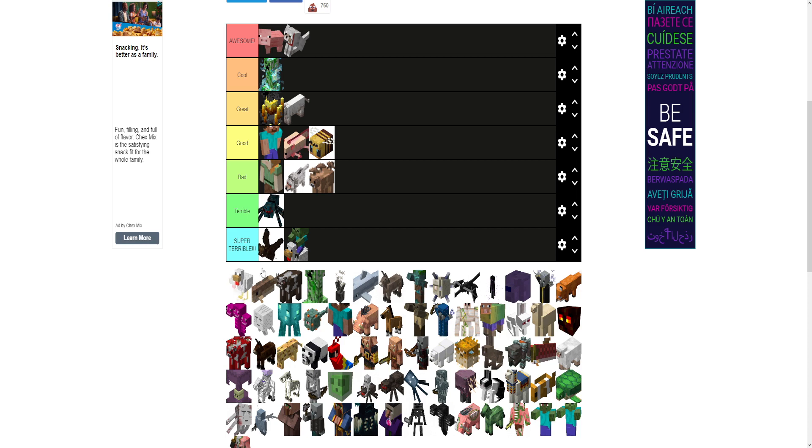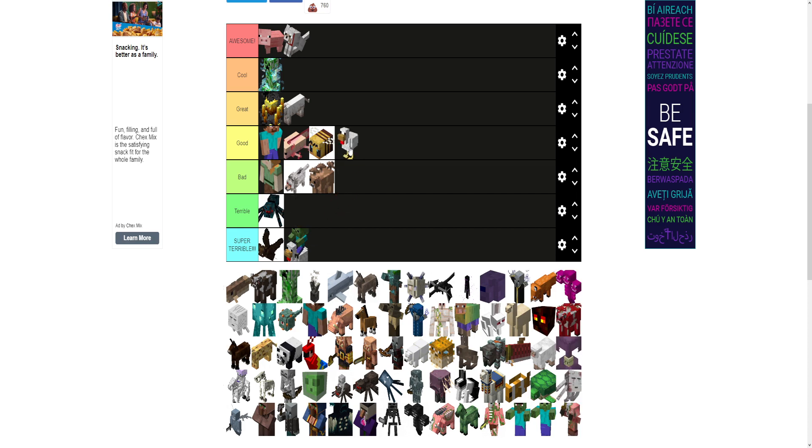Next we have the chicken. I'll put the chicken at good, because it's like the worst one. You can't eat it raw otherwise you'll get sickness. It's a little bit more difficult to kill because it's smaller and fast. Honestly it just doesn't stack up to the pig, which is the greatest animal, or the cow. So I'd give it a good — you could almost put it at bad, but I'll give it a good just because chicken in real life is good.